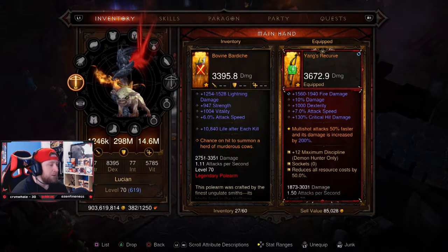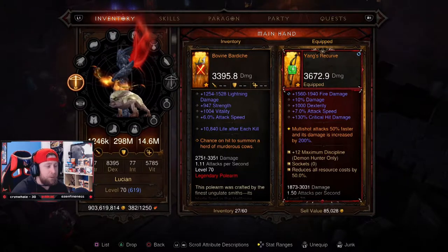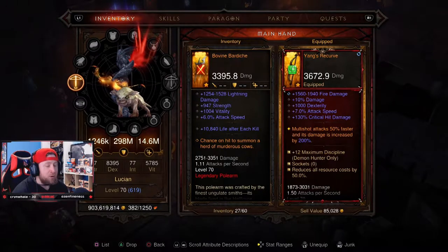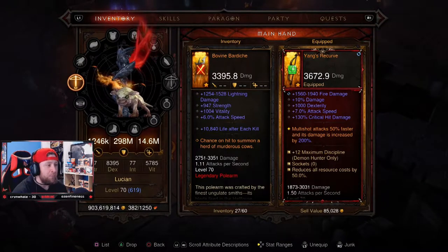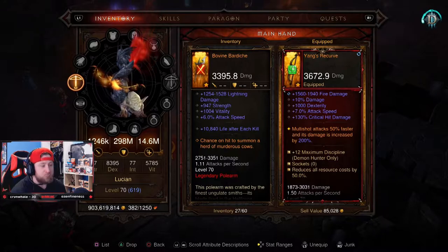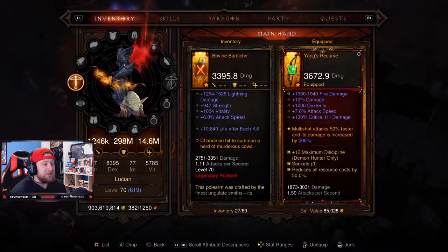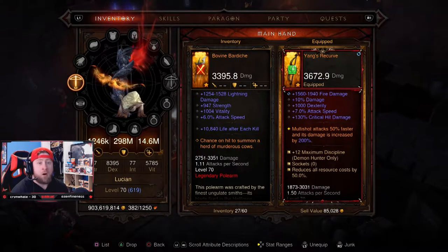Today we're going to be accessing the cow level with the Bovine Bardiche. I've got my boy Blackjack in here. The Bovine Bardiche itself is just a regular polearm — it has some decent stats and then it has a chance on hit to summon a herd of murderous cows, hence the cow level that we're going to get access to.